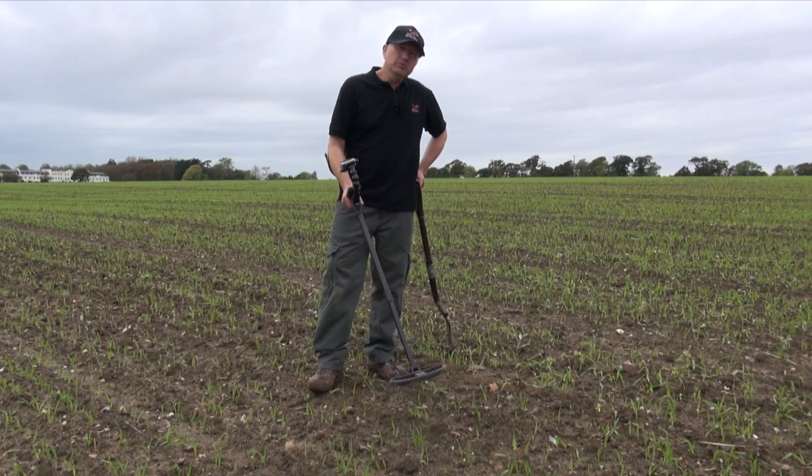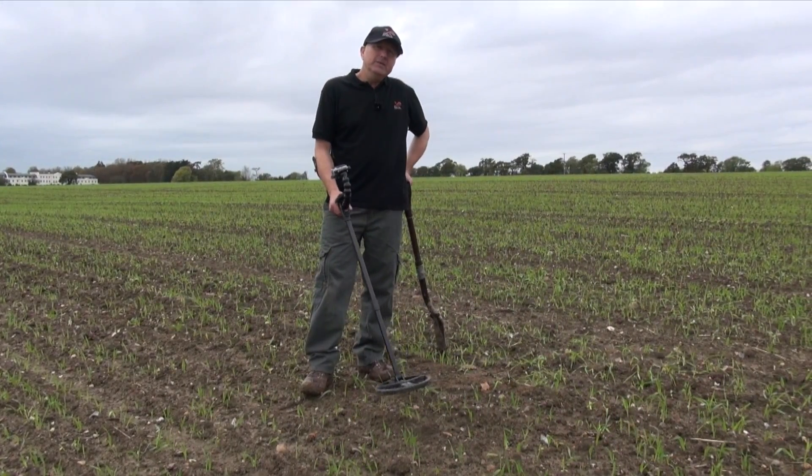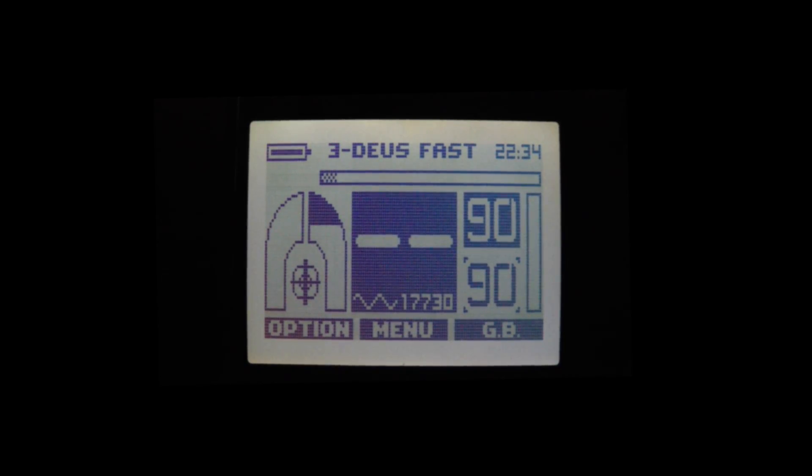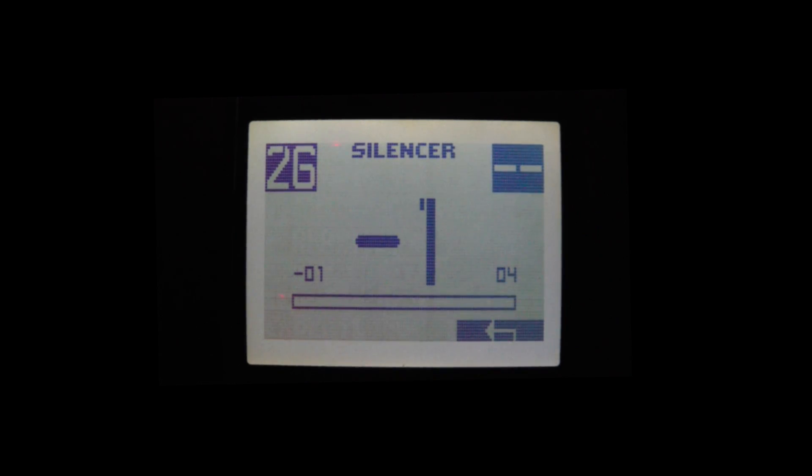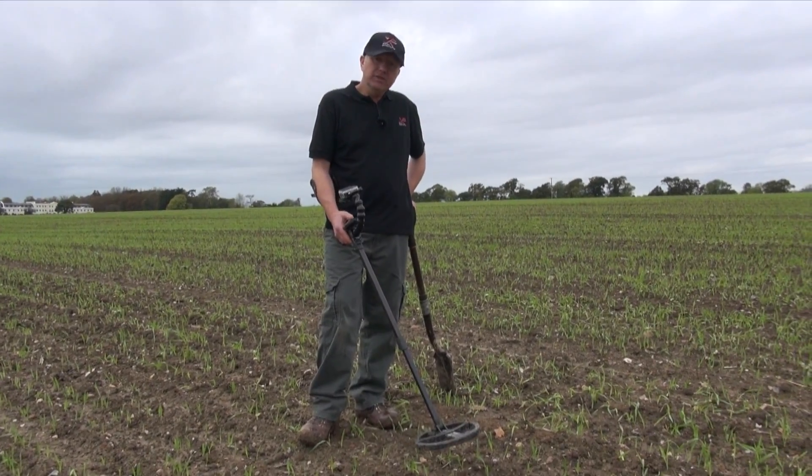Before I dig this target up, I just want to talk you through a feature called the silencer. Let me demonstrate what the silencer does. First of all, we go into the menu — reactivity. At the bottom of the reactivity screen, you'll see the expert screen. Hit the expert screen and you'll see I'm using silencer minus one. We've got a good signal there, but look what happens when I turn it up to silencer plus four.